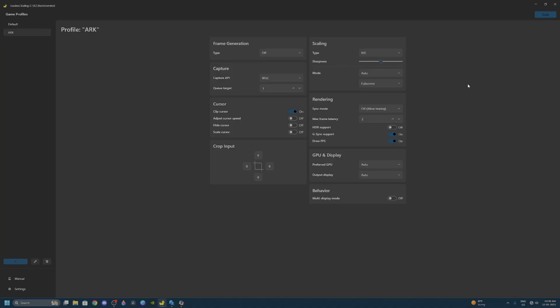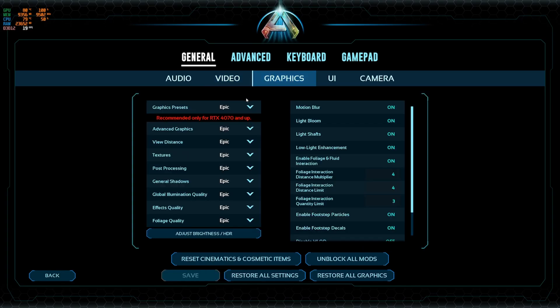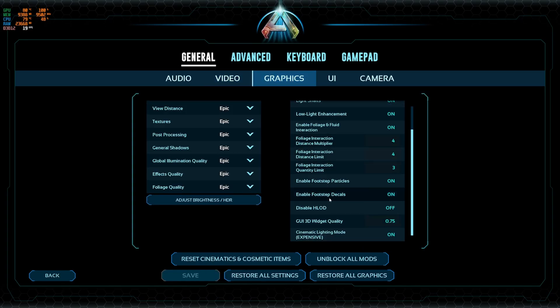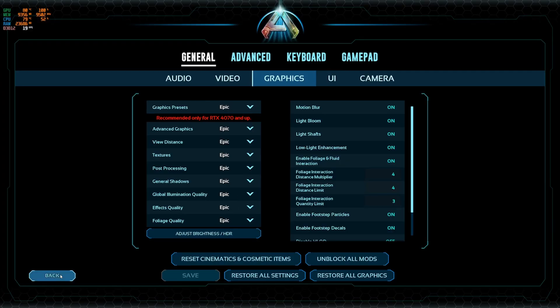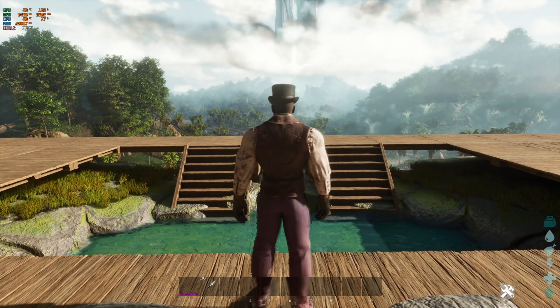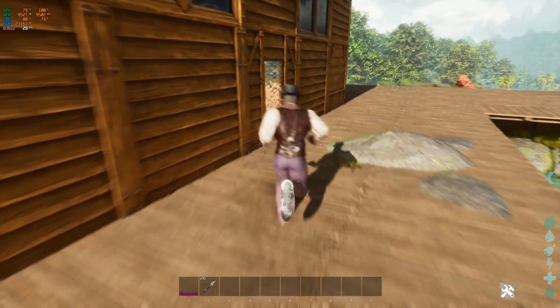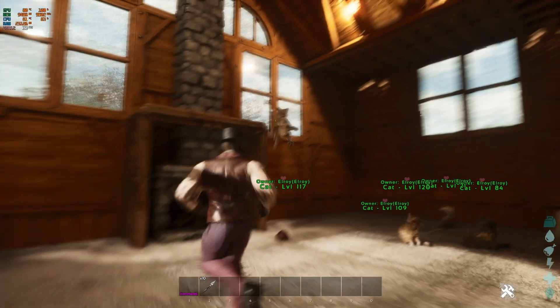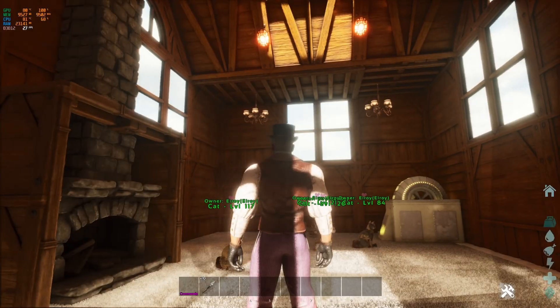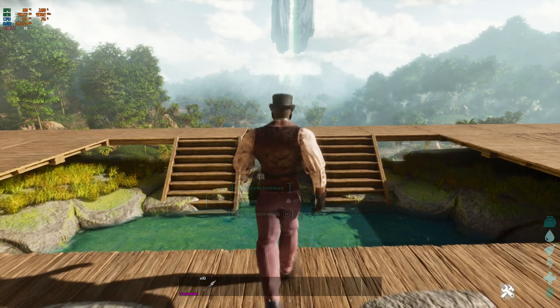Now that everything is set up let's jump into the game and see how well this performs with ARK. We're running at 2K resolution, full screen, and anti-aliasing set to Unreal so we're not using DLSS. Graphics are all out at max settings — everything set to Epic. Currently we're getting a frame rate of about 32-33 and inside the house where there's lighting, global illumination drops us to 26-27 frames. That is without the upscaler on.